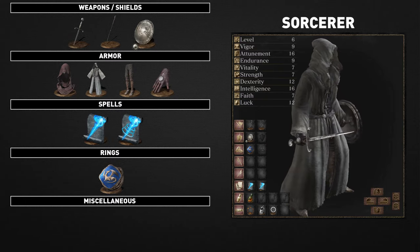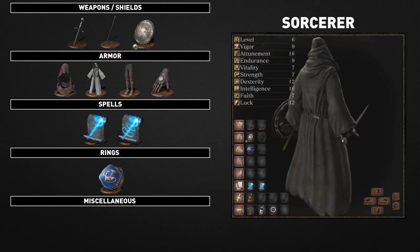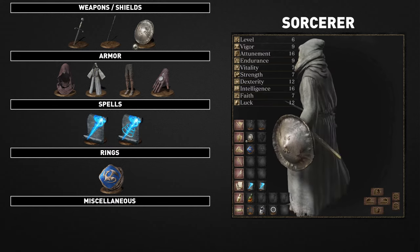Their equipment consists of the mail breaker, the sorcerer's staff, the leather shield, the sorcerer's armor set, the young dragon ring, and the soul arrow and heavy soul arrow spells.